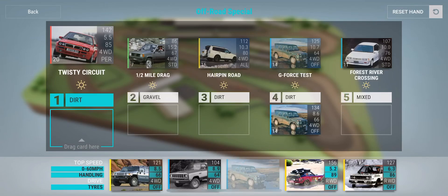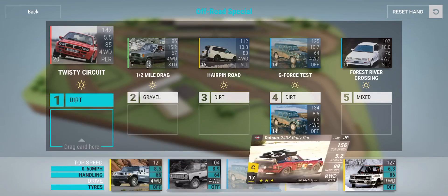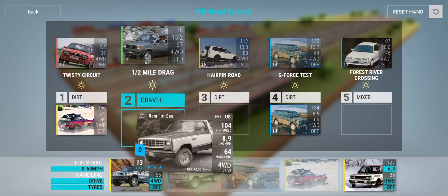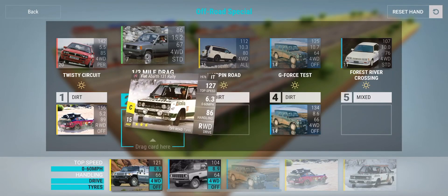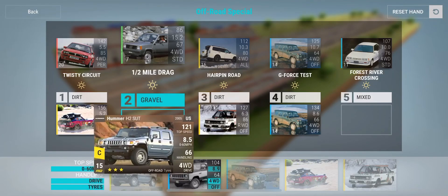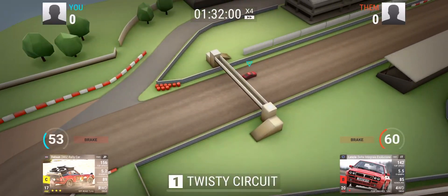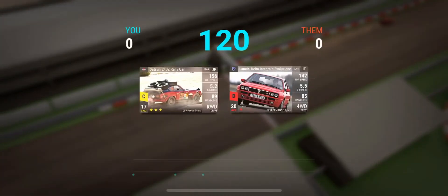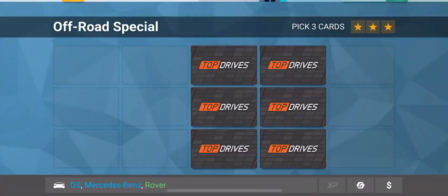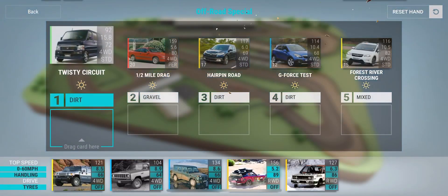We'll put the Mercedes against the Mercedes. It's twisty, so I could put the Datsun. Let's see — hairpin, one mile drag. Let's put the Ram in for one mile drag, and we'll put the Hummer in for the Forest River Crossing. Let's see how this goes — should win this by over 100. Yep, that is great. And that is three stars. Let's get our prizes — two more to go.